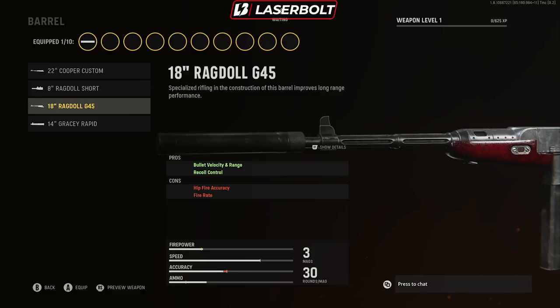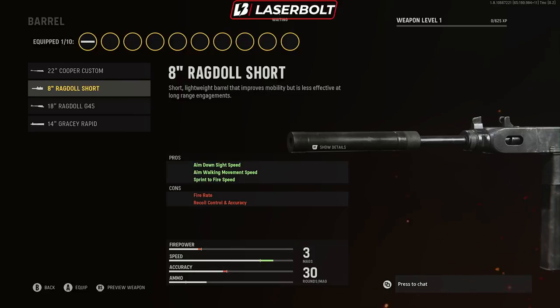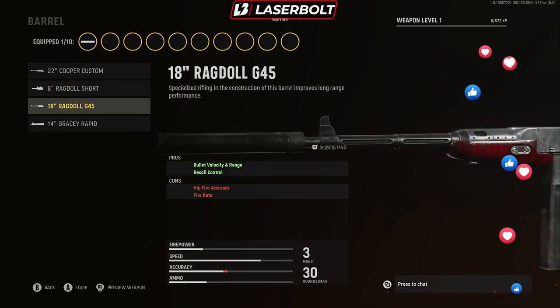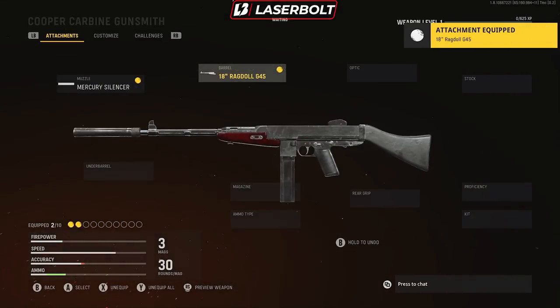For the barrel, we're going with the 18 Ragdoll G45. For multiplayer you could go with the 8 Ragdoll Short — that's a really good option too, as seen in the gameplay I was showing. You do lose a little fire rate and some recoil control accuracy, but not a huge difference. For Warzone, I'd recommend the Ragdoll because you get bullet velocity and range, giving that SMG/AR hybrid weapon more bullet distance while still helping control recoil.